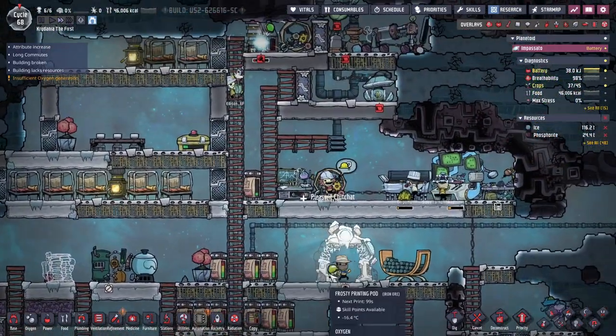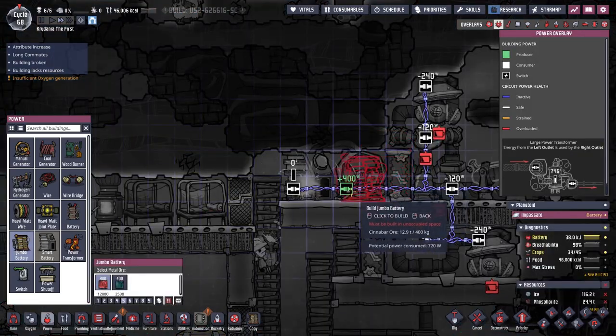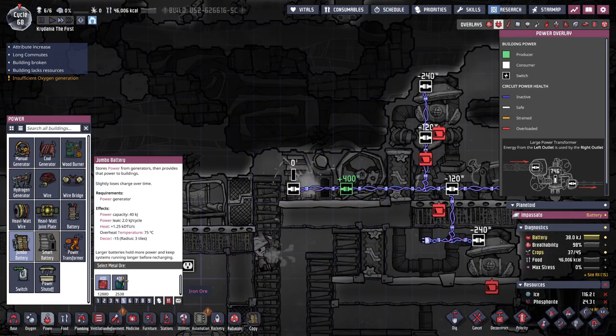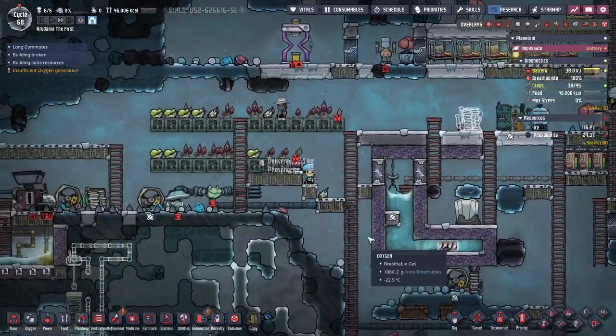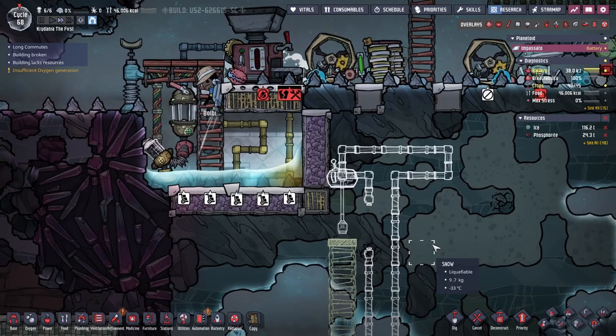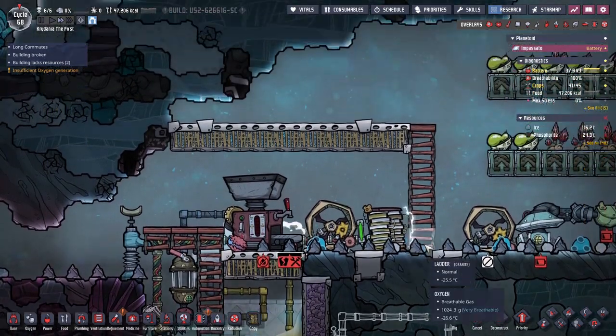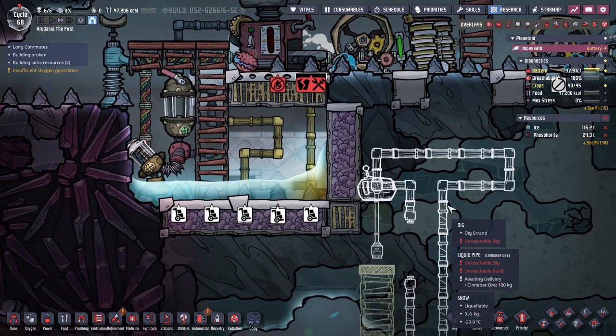That's really interesting — I didn't consider that. I didn't consider it because I didn't remember it. Make a regular battery again. And polluted water got in here despite my best attempts. I guess they mined the polluted ice — yeah, that's fine.